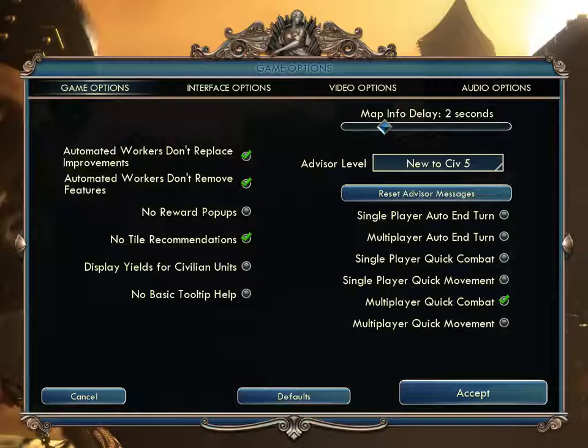The options menu in Civilization 5 contains quite a lot, and it's more detailed than the options from Alpha Centauri were. Some of them are a little weird, so we're going to go through each of these. You'll see there are four different tabs, and we'll start on the Game Options tab.